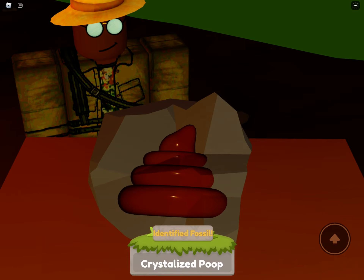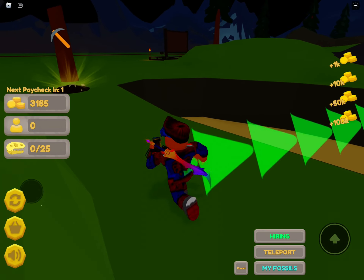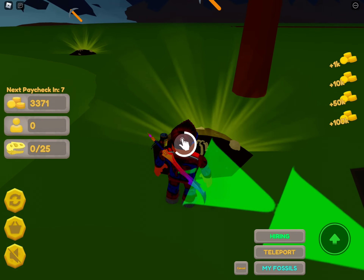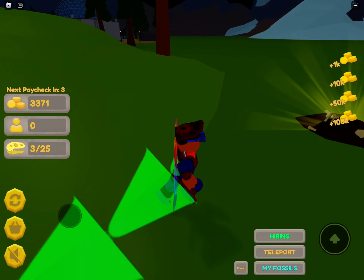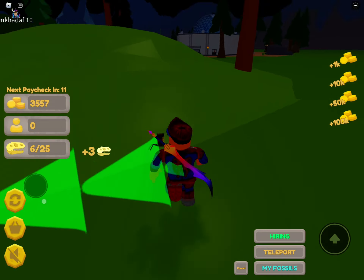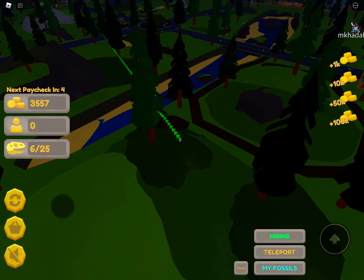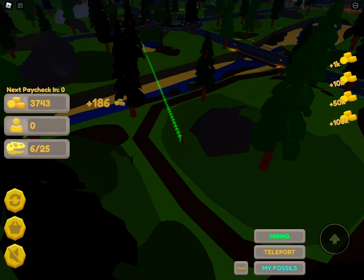Okay, this is enough fossils. Let's see what this could be — 'crystallized poop'? What kind of fossil is that? We have three thousand cash and six fossil fragments.